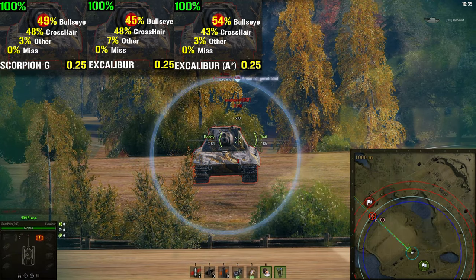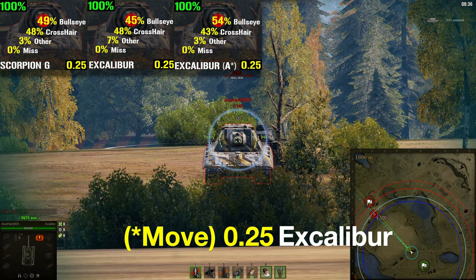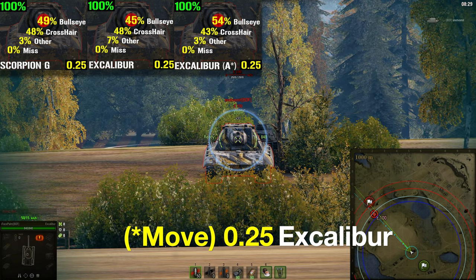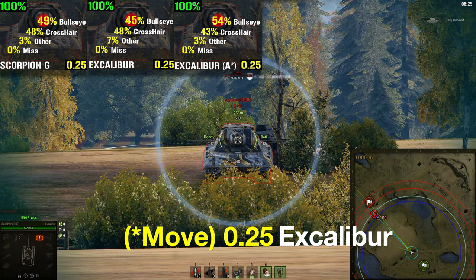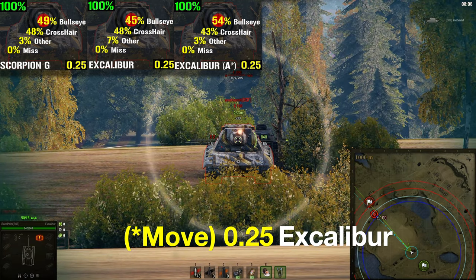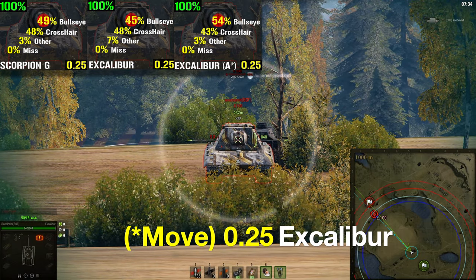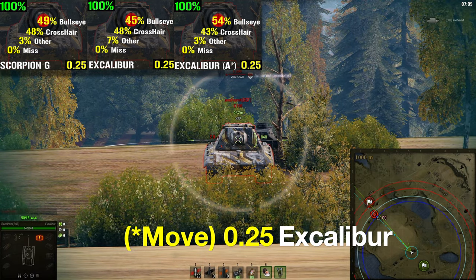For the next and final test for the Excalibur, I will be asking Ash, who is the driver behind the E100, to keep moving back and forward. The question we are looking to answer is whether the precision is affected by a moving target even when fully aimed. This particular test was inspired by the myth of whether the crosshair locks itself on the target without your knowledge — meaning if your target suddenly becomes harder to hit because the server sends data back that the target is moving.